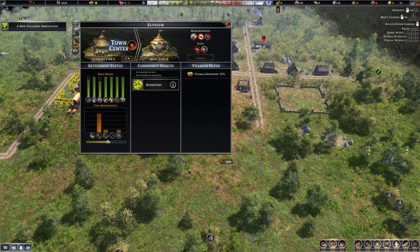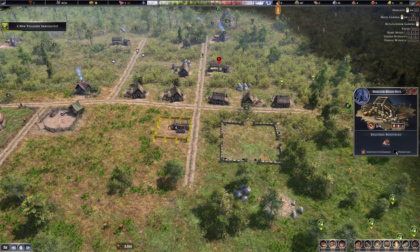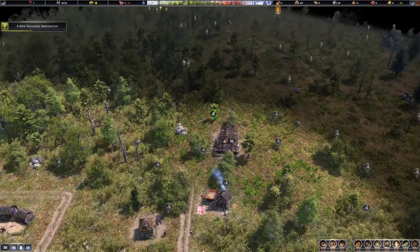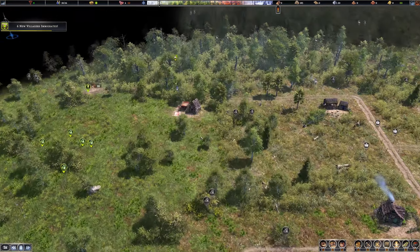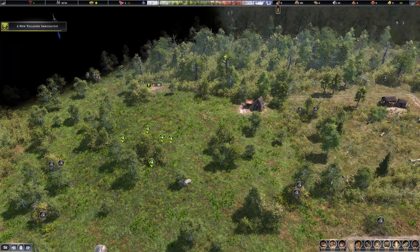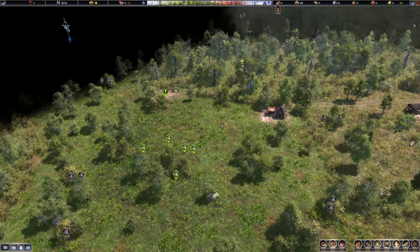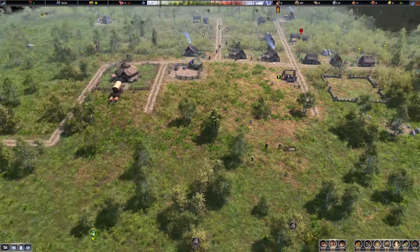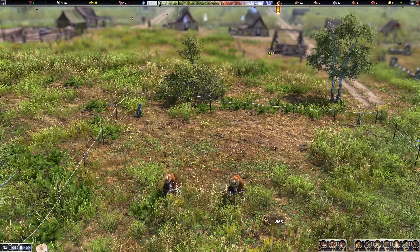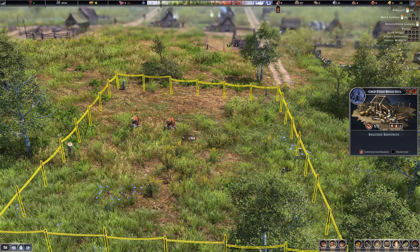We got six new villagers — let's welcome them. We'll have to build them some shelter pretty quick. Let's prioritize the housing. We have some deer in the area, which is good. I've got a hunting thing here, but I don't know if it has to have sighted animals — I suspect it probably does. One thing I will say is you definitely have to watch what you build — don't build too many things at once. Fields take a long time to make.